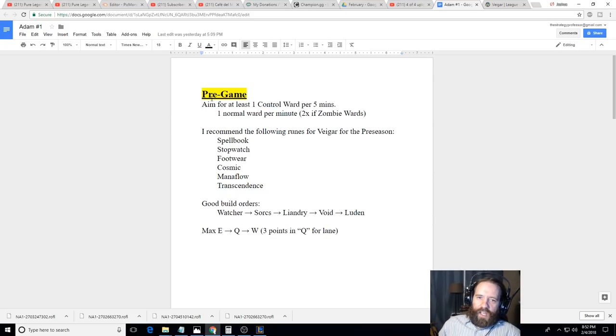As with all supports, you want to aim for about one control ward per five minutes on average — so in a 30-minute game, six control wards — and one normal ward per minute on average, so 30 wards. Unless you are running zombie wards, in which case you want to average two wards per minute.